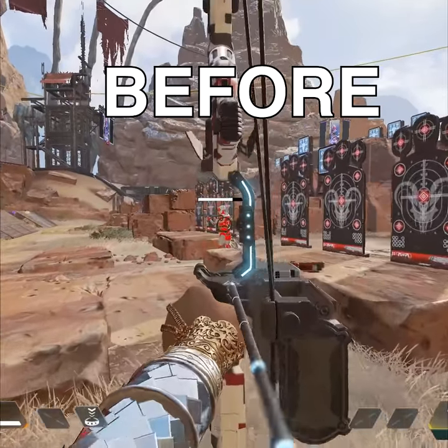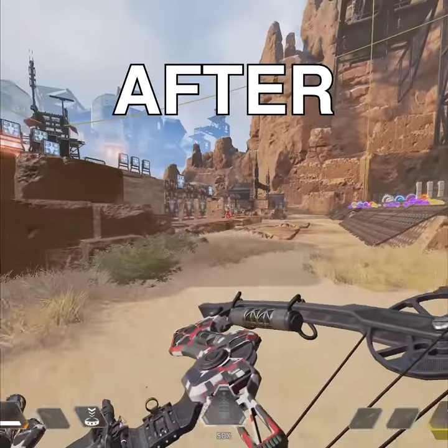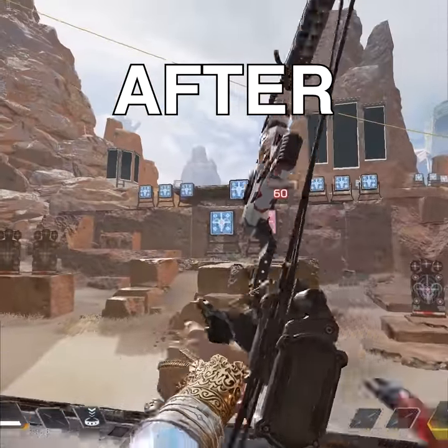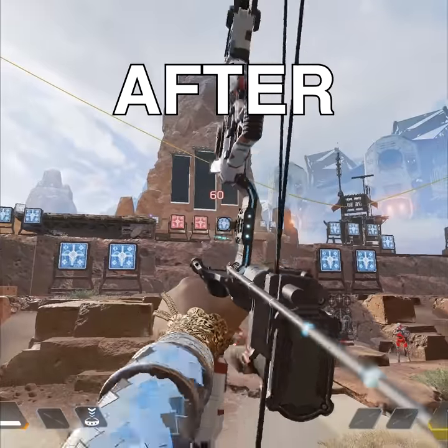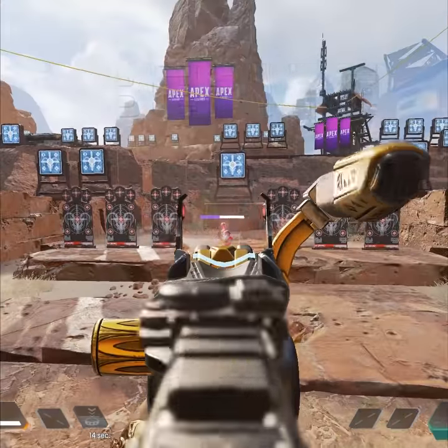First off, the max charge body shot damage decreased from 70 to 60 damage. The charge up time increased from 0.54 to 0.56, meaning you've got to draw back a little further. The tempo charge went from 0.36 to 0.38, just to slow it down a little bit. The stack size of how much you can hold went from 16 down to 14, and the inventory slot count decreased from 48 down to 28. So overall, a hefty nerf.